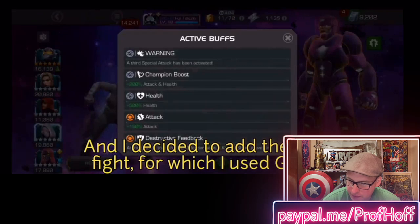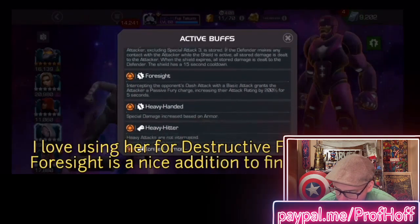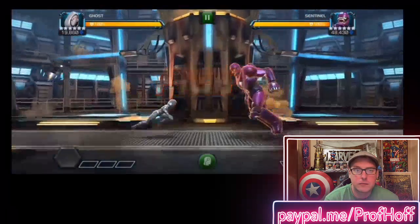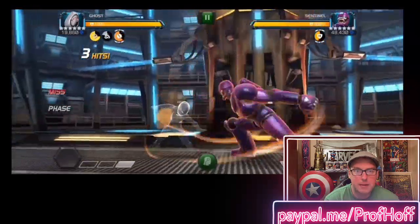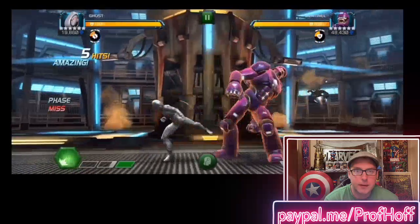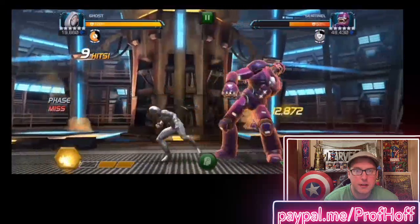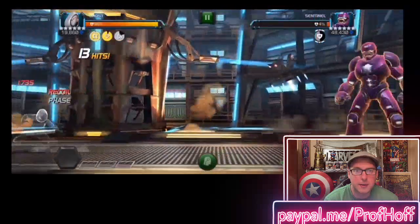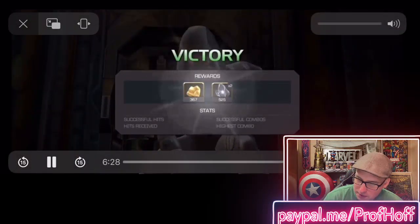Decided to add the boss fight for which he used Ghost. I love using her for destructive feedback, and Foresight is a nice addition to finish it quicker. Just build up that damage and don't get hit. He is so good with Ghost. 84,000 damage — unblockable special 2, down to 4%. When you're good with Ghost, you're great with Ghost.